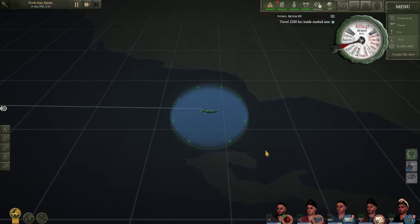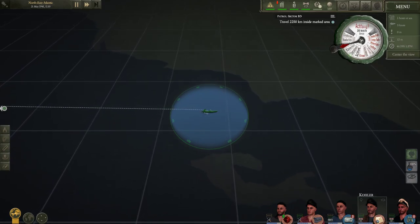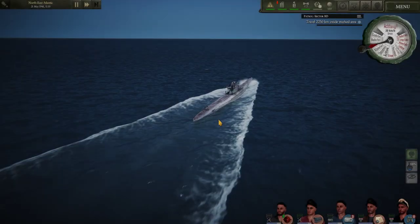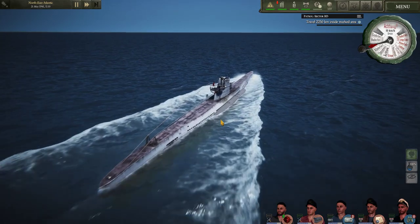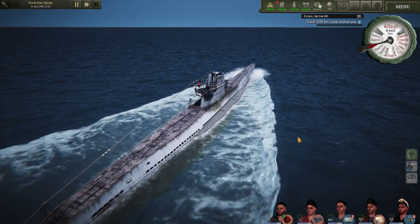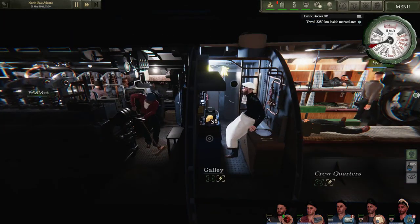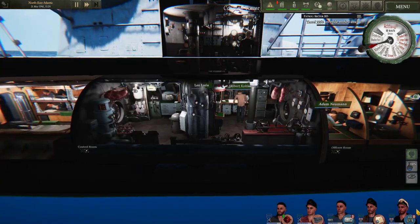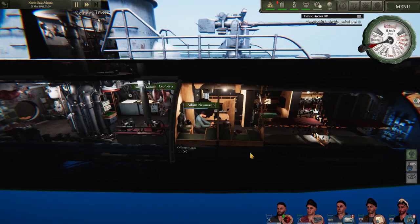Once you get out into open ocean, it's important to have someone navigating. Kohler has already jumped in doing navigation. You'll get lost at sea if you don't have somebody navigating for a long period of time. I try to always keep somebody on the nav station — it has to be a leader, so again, back to crew management.